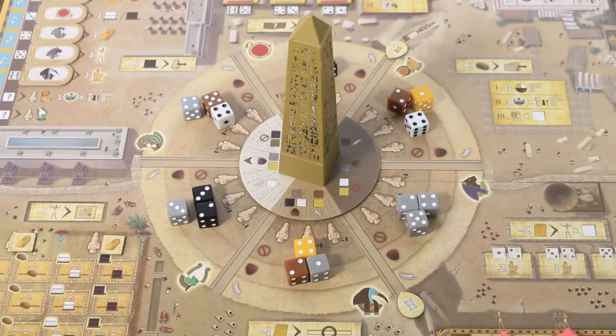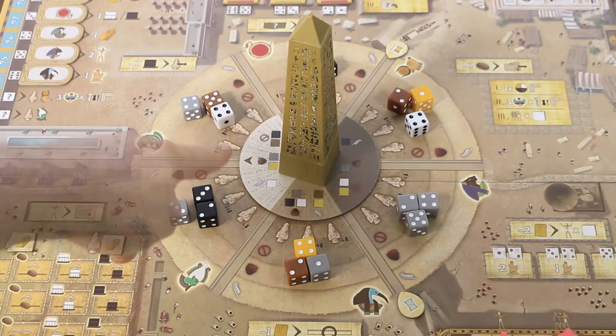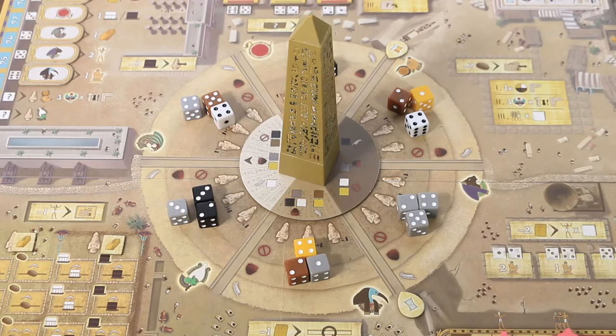Before going over how to play, there are a few mechanics to cover, including a concept relating to dice during setup. All dice placed on the main board are either going to be considered pure, tainted, or forbidden, based on where they lay around the obelisk. The obelisk wheel is made up of three different colored shades representing the amount of shadow cast by the sun: dark, shaded, and sunny. Depending on the color of the dice placed in the location and the level of shade, dice will receive one of these three ratings.